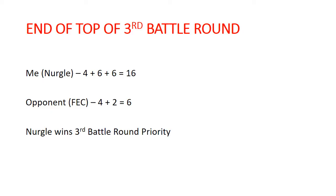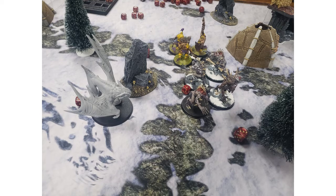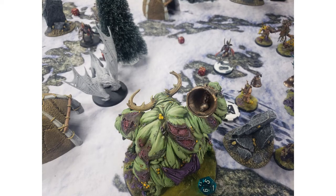I scored 6 more points on that turn — I'm up to 16 to my opponent's 6. That's the end of the top of the third battle round. He brought back 2 Horrors, which sucked big time. In the center, his Arch Regent moved up to start challenging things over there, and the Vargulf moved into my Great Unclean One. You'll notice my Great Unclean One was still on only 5 wounds out of his 16, so it's going to be pretty hard to actually kill him.